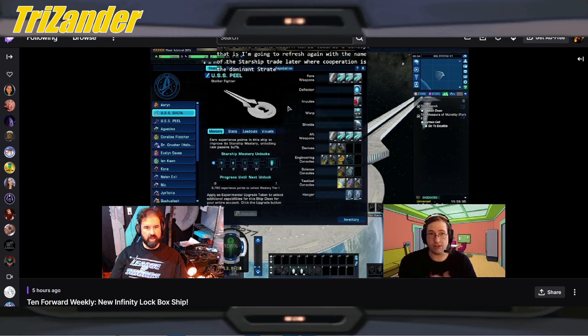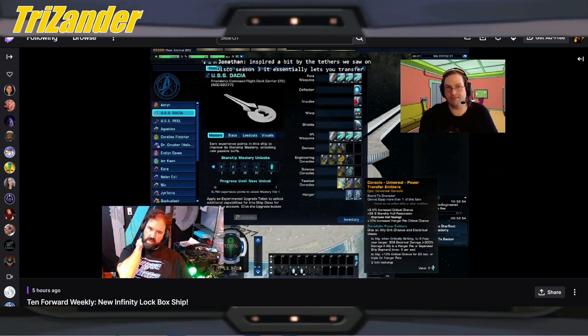The whole concept of this, from what I'm getting, is a kind of support carrier. So it's a 4-4 weapon layout with two hangar bays - that's very interesting with two hangar bays there. The full name of this ship is the Friendship Command Flight Deck Carrier.